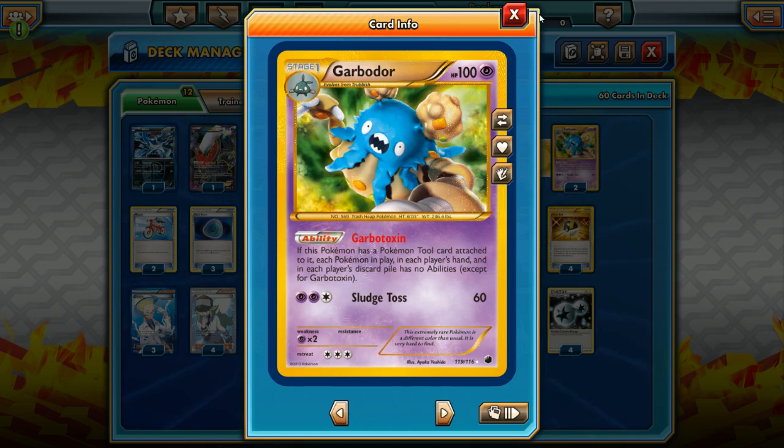For example, decks with Blastoise and Emboar — they can't use their abilities, then they're not doing very much. Another example is against Pyroar. If we take away that Intimidating Mane ability, all of a sudden our basic Pokemon can attack Pyroar and we're doing just fine. Another example: if we shut off Virizion EX's Verdant Wind, we can start to poison it again with our Hypnotoxic Lasers. Garbotoxin is extremely powerful, and even though it looks like garbage — it is garbage — the card is definitely gold.